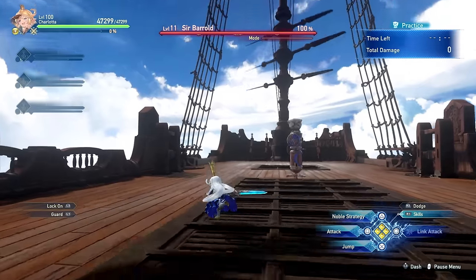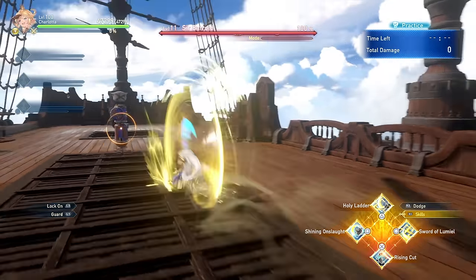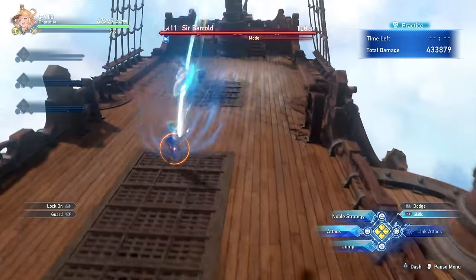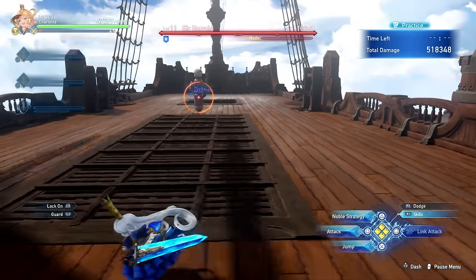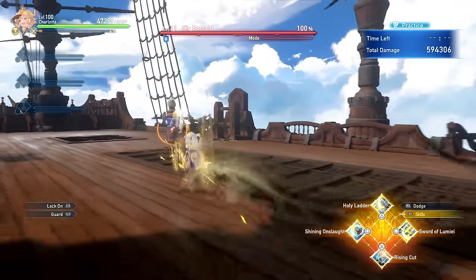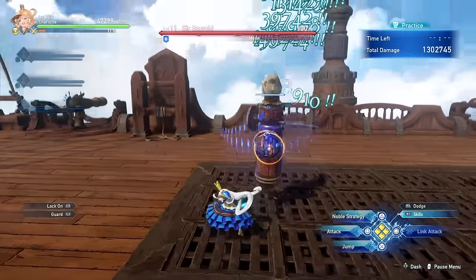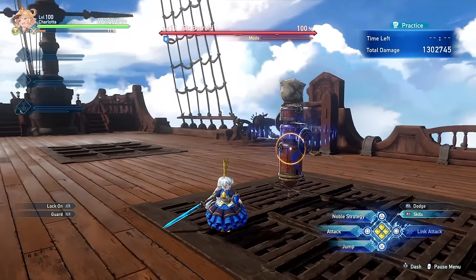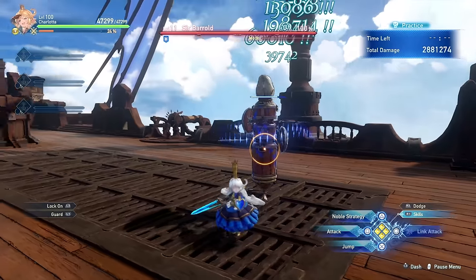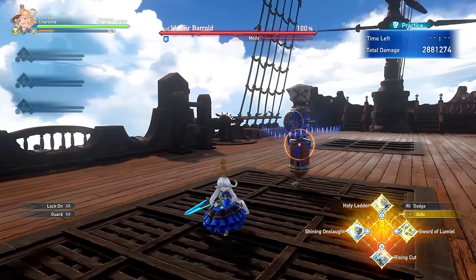Now let's take a look at Charlotte's damaging skills. Starting off with Shining Onslaught, which is a gap closer that also inflicts defense down on the enemy. It's not like Charlotte needs a gap closer — she's able to close the distance between herself and the enemy very quickly — but being able to get up close to deal more damage while still entering Noble Stance for the follow-up, while at the same time inflicting defense down, is actually going to matter a lot given the high damage cap of the Noble Stance spin attack. I pretty much never take Shining Onslaught off my skill list.